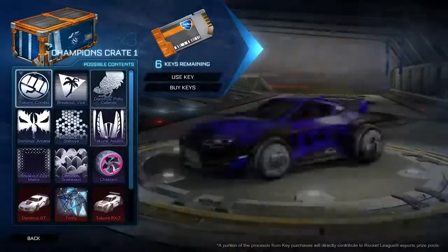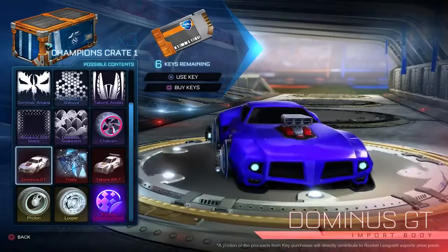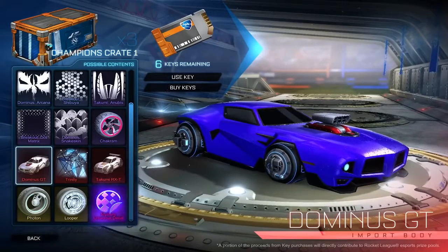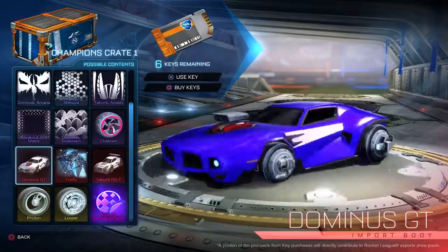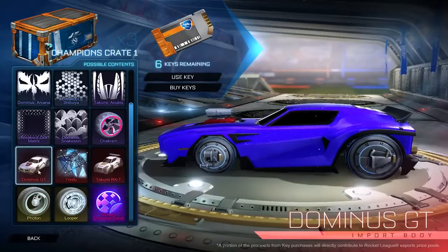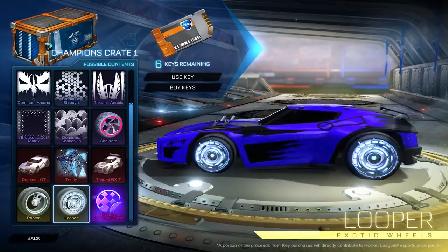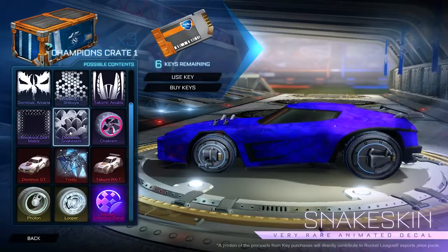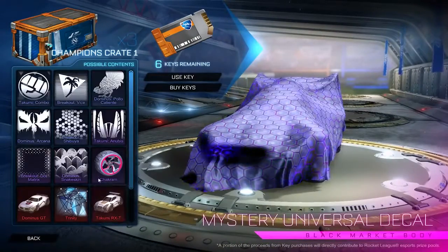On to Champions Crate 1. Look at this beast - I actually do want the Dominus GT more than the Takumi RXT. I used to want the Takumi RXT more, but the Dominus GT has grown on me. Besides the Dominus GT, I kind of want the Photon wheels. I'm not really a fan of the Looper wheels. The Snake Skin decal is pretty cool - I'd want that, the Dominus GT, or this mystery decal.